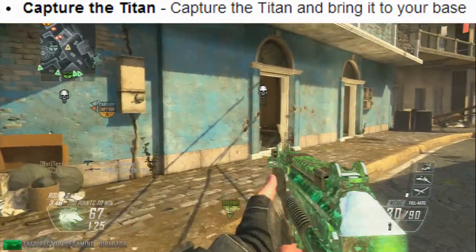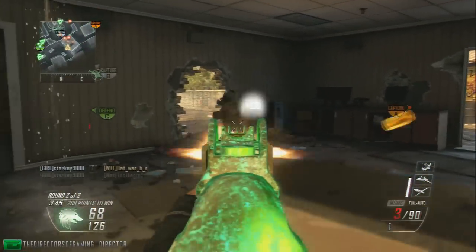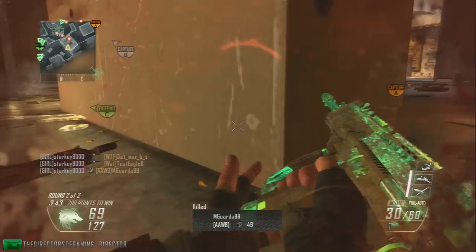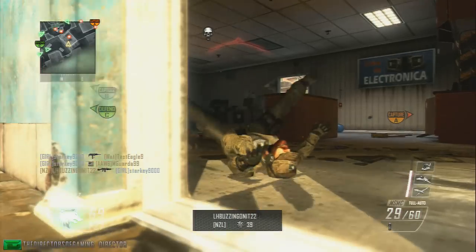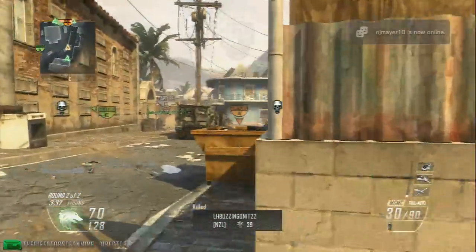Another fun one is Capture the Titan — capture the Titan and bring it back to your base. So I'm going to assume there's going to be a Titan in the middle of the map, or a Titan at the enemy base, and you've got to go hop in it and bring it back to your own base, which does sound pretty cool.